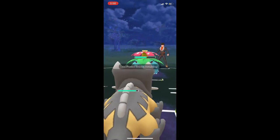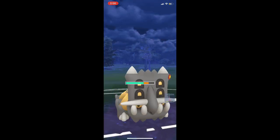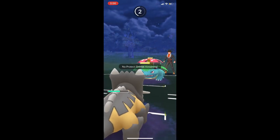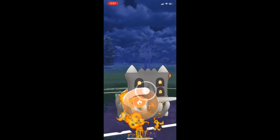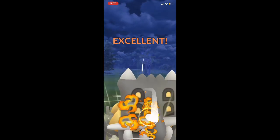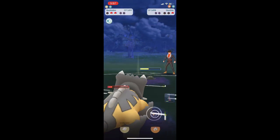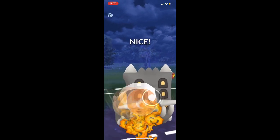They shielded — bringing in Bastiodon. They're going to get two Frenzy Plants off, which is just fine. I even do a couple extra fast moves to make sure they get that second Frenzy Plant off because I don't want too much health — I don't want Galarian Stunfisk to come in, get an Earthquake off, and farm me down for another Earthquake to kill my Medicham. Game over.